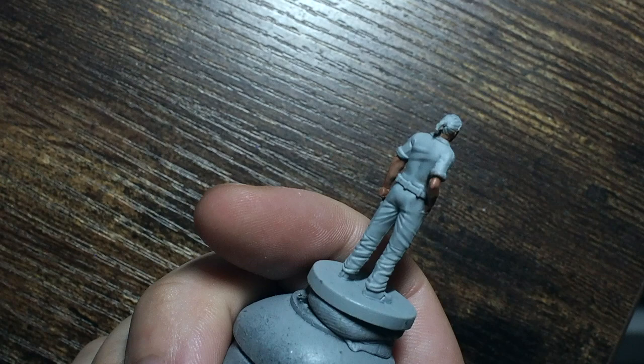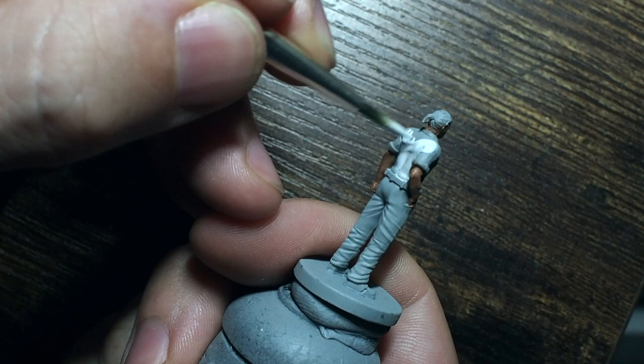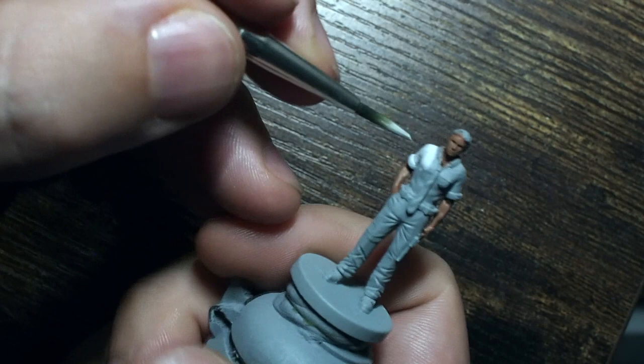We're going to start by using Ghost Gray for the shirt. If you've seen me paint whites before, you'll know I enjoy basing the colors in a vibrant gray first. This allows you to have a good mid-tone color and lets you really bring that white color back up and get it to pop - whether painting a white shirt like this or the lab coats for the Bergens, which we'll cover in a different video.